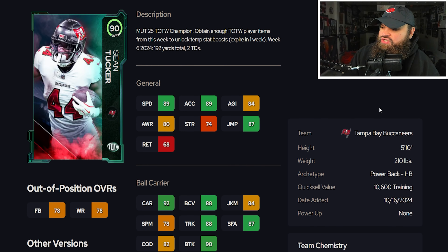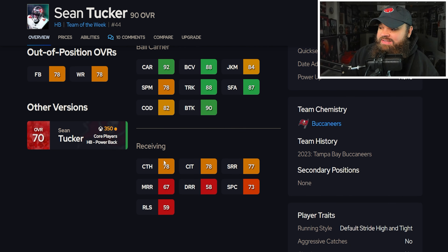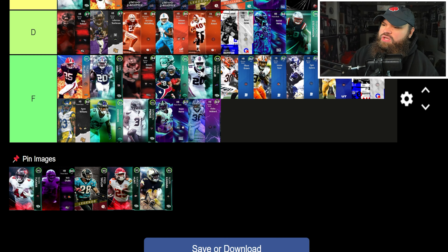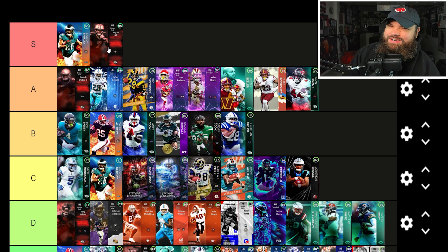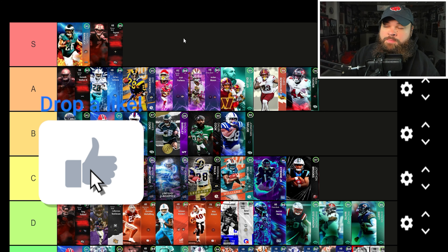We also get Sean Tucker — 5'10", 210 lbs, 89 speed, 89 acceleration, agility and change of direction a little bit lower, 90 break tackle, 78 catching, 70 short route running, and two ability buckets. Sean Tucker is going to make the A tier. I'm also bumping Taysom Hill up into S tier — he's kind of like a better Eric Dickerson with that taller player model and the work he does in the receiving game.